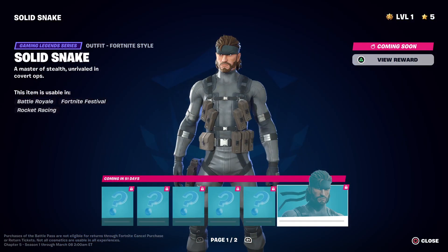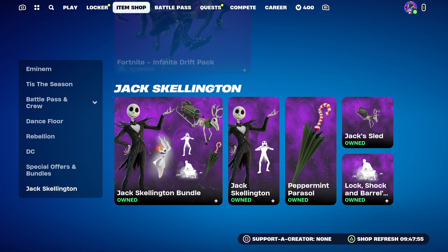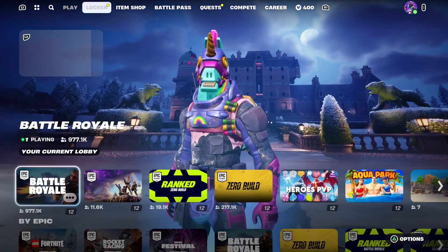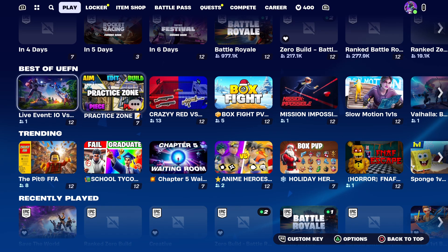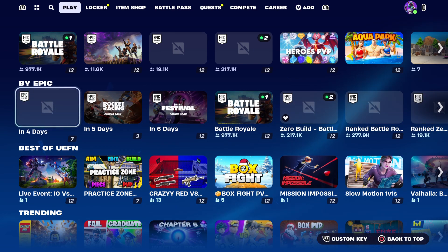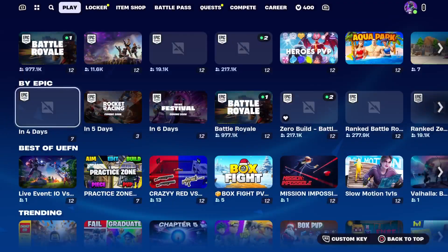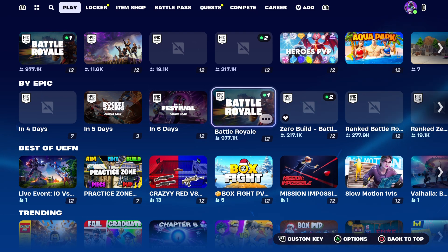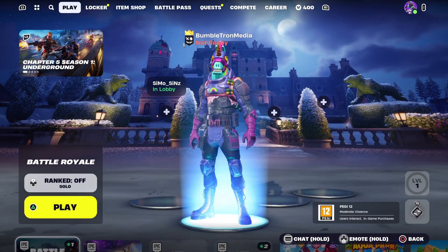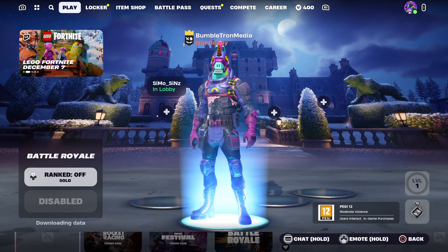We also have Solid Snake — there are still about 51 days until we can actually look at that. In the Item Shop, all this stuff is different, same with the layout here. We do have — LEGO Fortnite coming in four days, so we can't look at it quite yet. Five days, six days. Okay, that's a bit annoying. But — Battle Royale, Zero Build, Battle Royale. Select. Sweet.